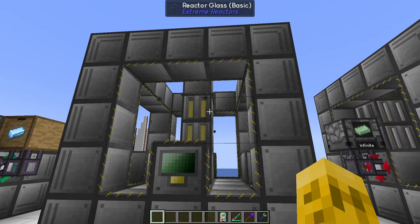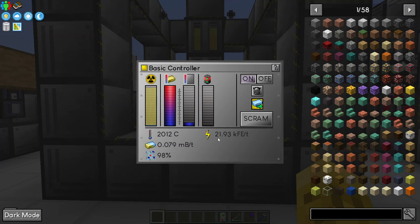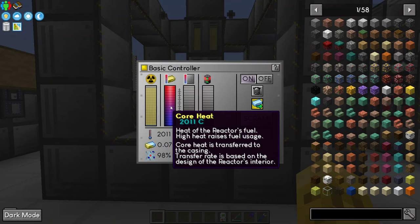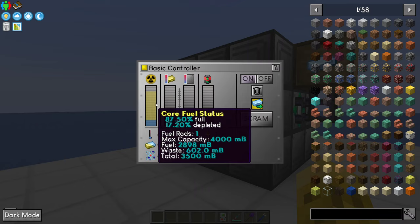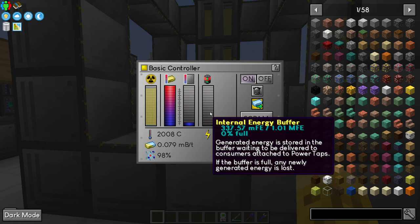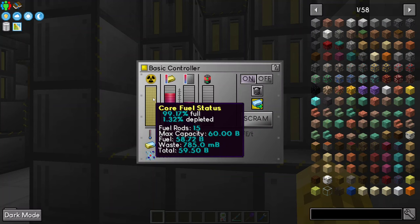So how do we know how many fuel rods we should use and how does that translate to RF? Here's the 5x5 — this is the biggest you can make with the basic casings — with just one set of fuel rods in the middle. This one produces 22,000 RF per tick. One fuel rod is making 7,000; three fuel rods is making 21,000. There's an exact multiplier of 7,000 per fuel rod, assuming heat is all the same.